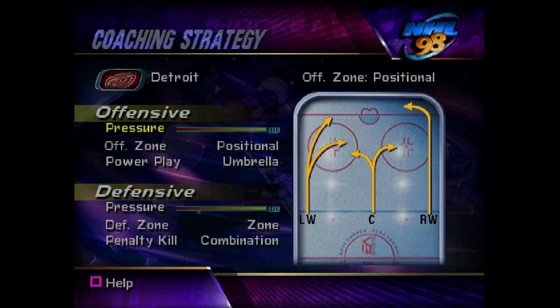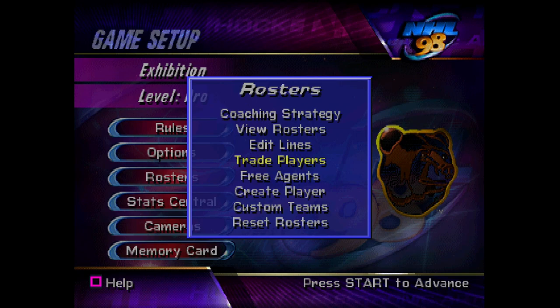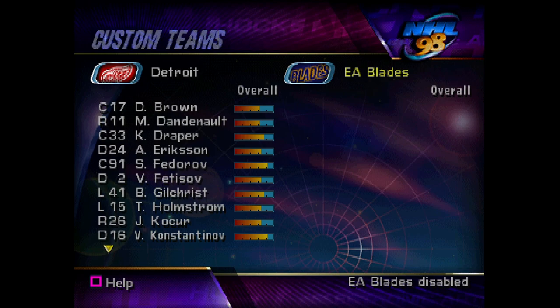Another big thing in NHL 98 is custom teams. You can go to custom teams and make two new teams to put into the game. You can go and poach some of your favorite players from all over the place and put them into your squad, making new rosters and changing it however you want.